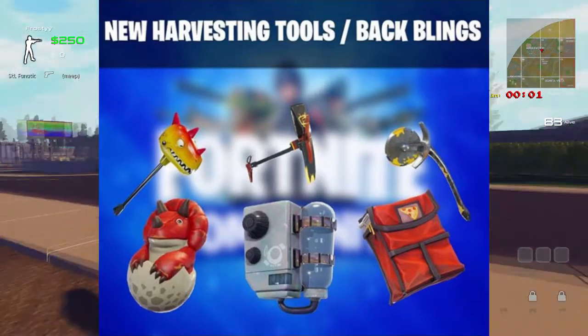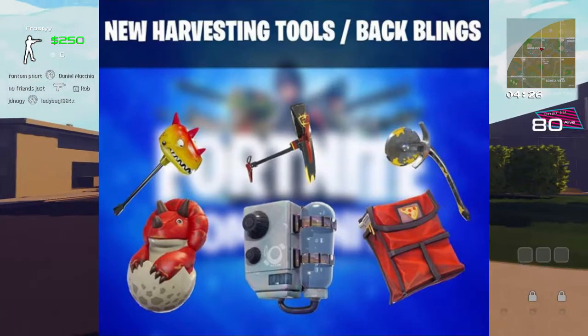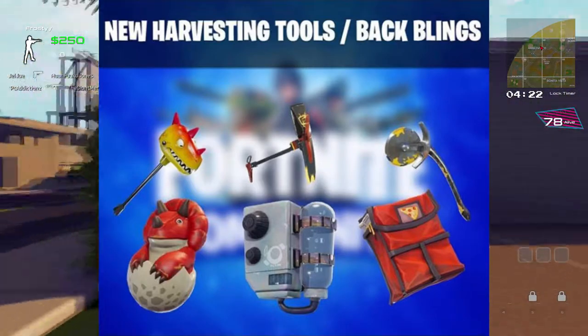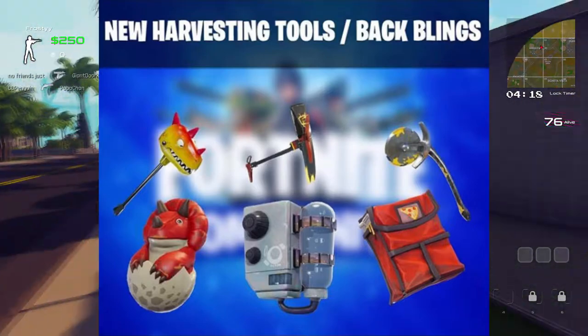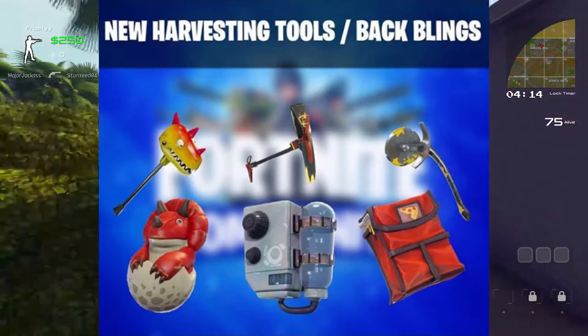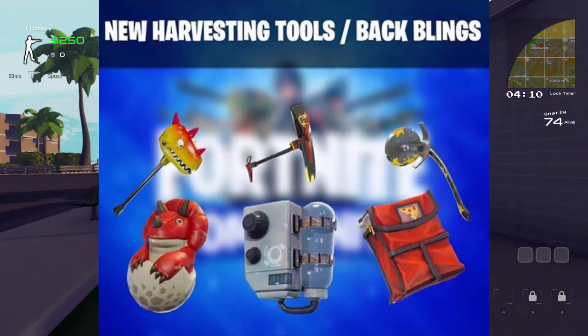The second harvester looks kind of like a boat or something — I can't really tell exactly what it is — but this is going to go with the Leviathan. In the back it has something like what astronauts use to pump oxygen, but instead it's pumping water to the fish to basically keep it alive. I think this is really cool — this skin is going to look so beast.